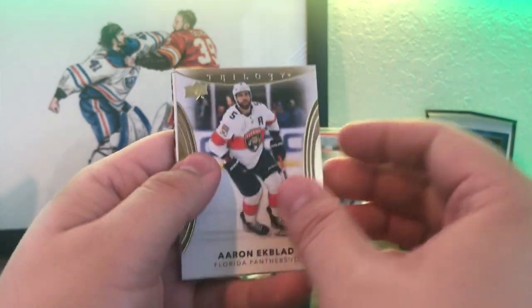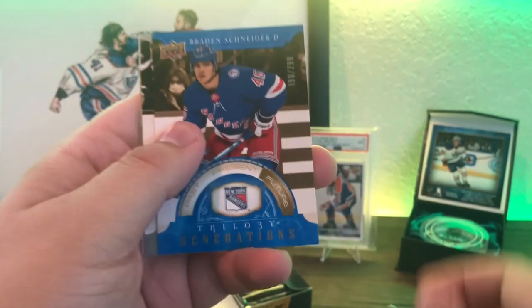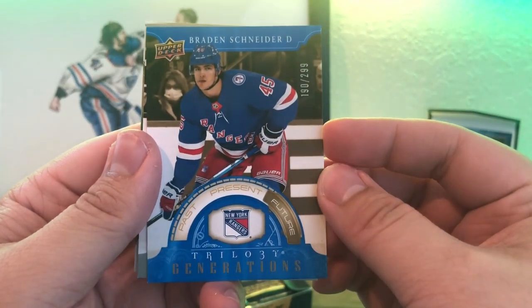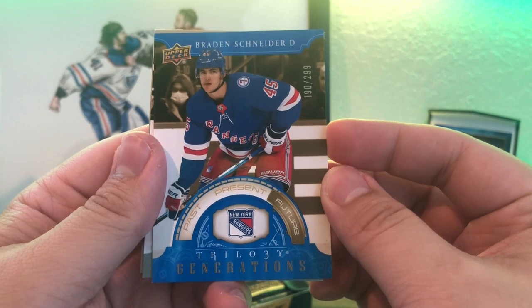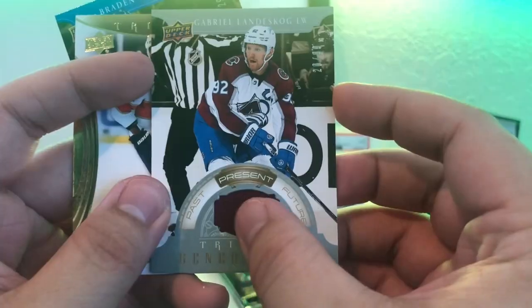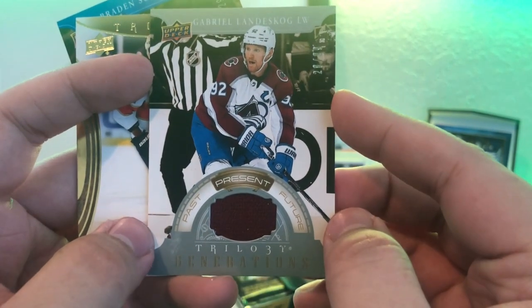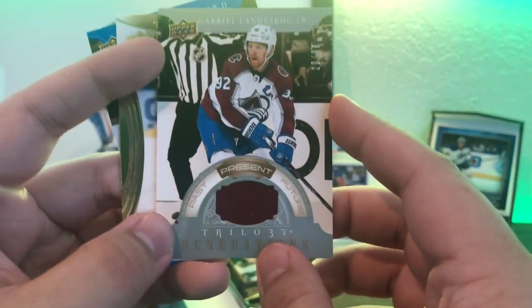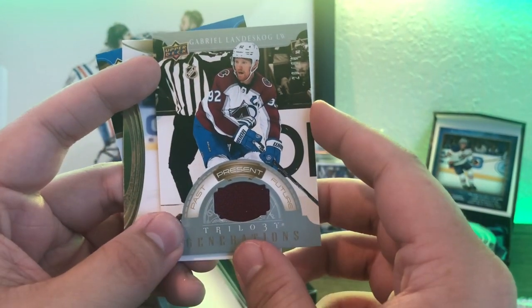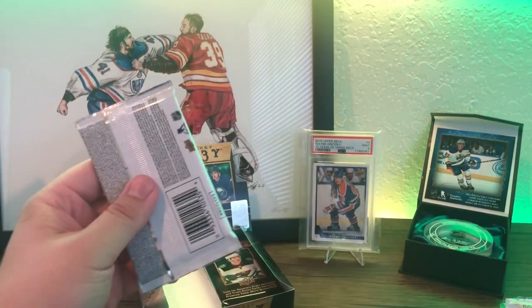Last pack on the left: looks like a decoy — Arnek Blad decoy. And a blue Trilogy Generations out of 299, Braden Schneider future — kind of a cool color match with the blue and the Rangers. Also a Gabriel Landeskog memorabilia patch, Generations present. Nice looking card; hopefully he gets healthy soon — it sucks he'll miss next season, he's a huge piece.